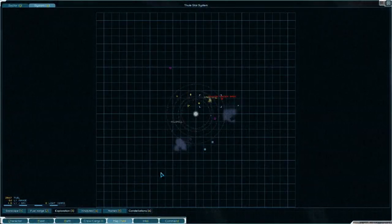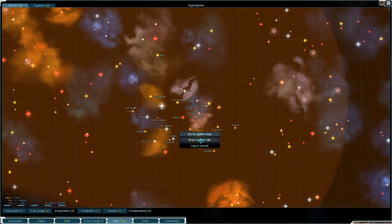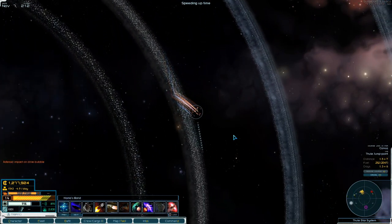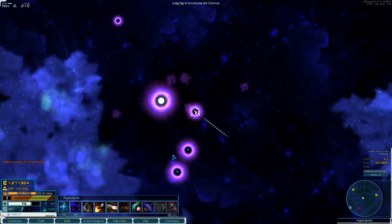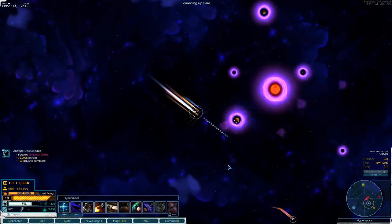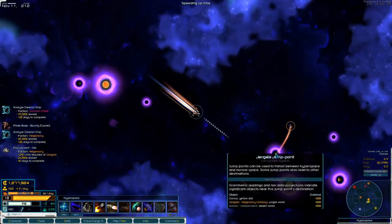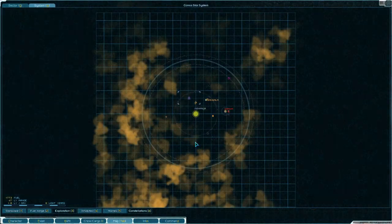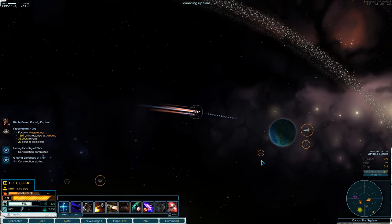You know what, I think we will hit Corvus and try the Hegemony military. They should like us well enough that we can buy big ships from them. I think maybe they have a Conquest. Come on Jangala, have some nice ships for us!